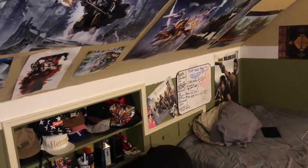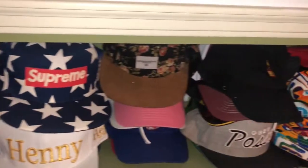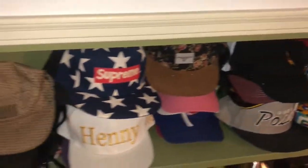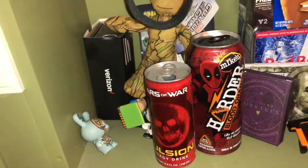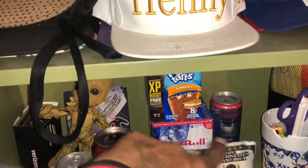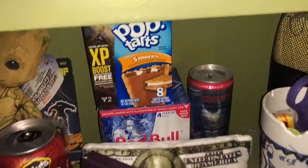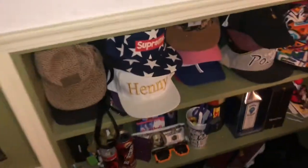Moving over to the futon, I got a whole bunch of posters — Destiny and Walking Dead over there. My bed is over there, and back here there are some shelves with a whole bunch of hats — hats on hats. The second shelf is collectibles: a Gears of War energy drink, Destiny and Deadpool stuff — all Destiny one and Destiny two collectibles, Red Bull cans, and gifts from my job.